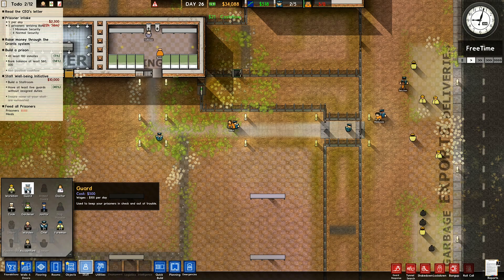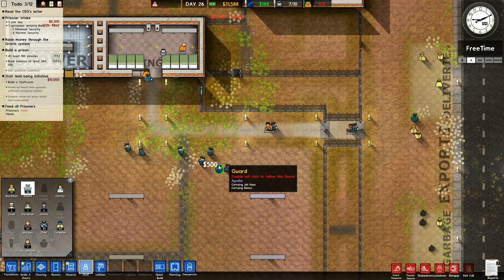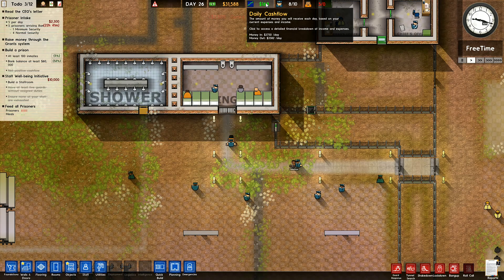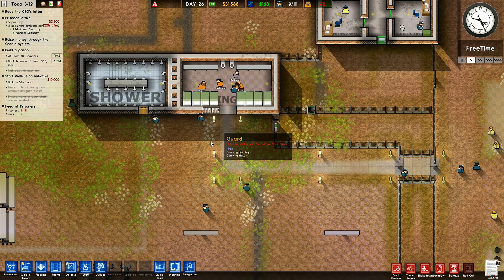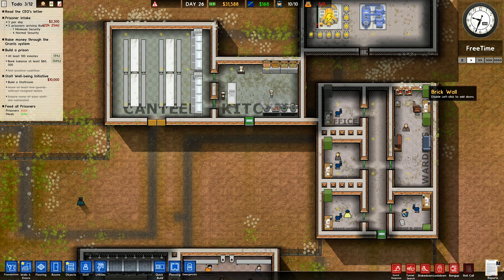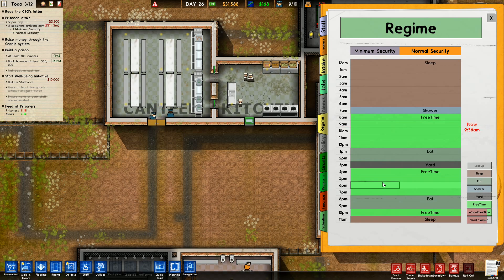I've got these being led into the prison. At 500 at the moment, guards cost a hundred per day each, so with 10 guards that definitely went down by a little bit less than a hundred a day - not quite sure what that's about. Anyway, the holding cell has five prisoners coming in per day. Feed the prisoners - I've got a kitchen, a canteen, cooks up here - so we want to have a look at the regime: sleep, free time, eat. Apparently we don't have breakfast, no work, just yard time and eat in the evening.